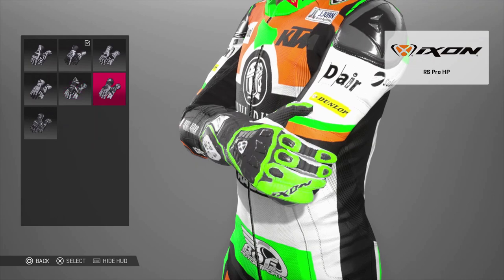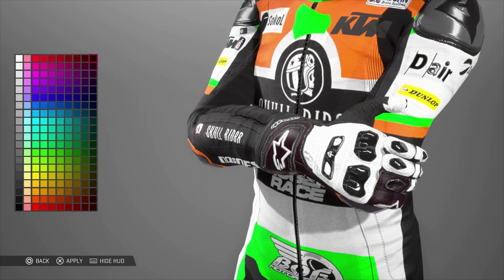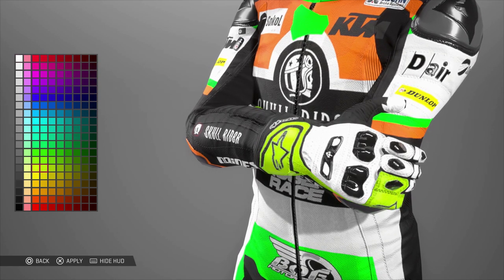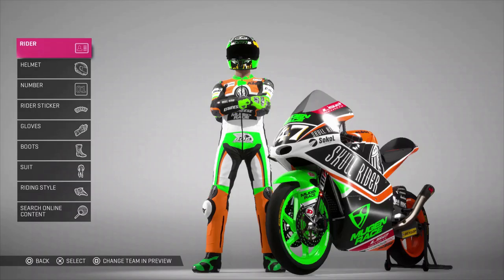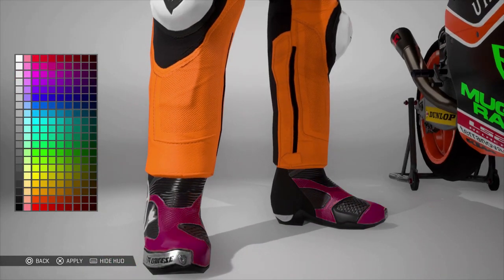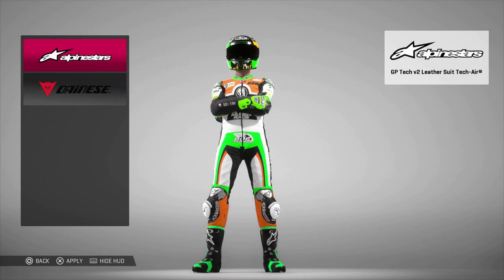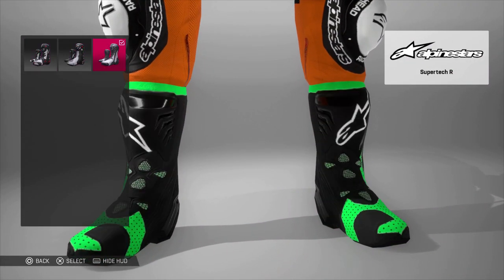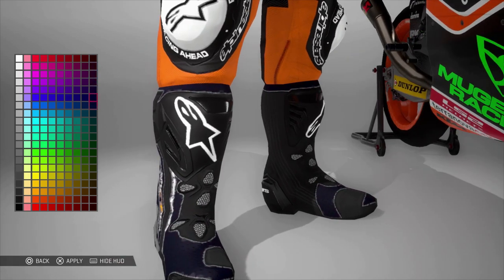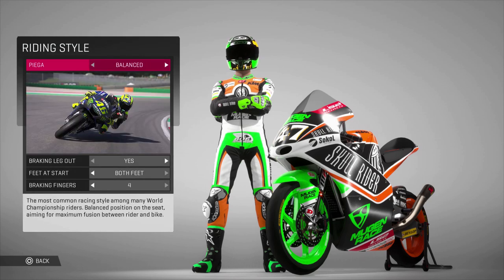There are a lot of customisation options for custom numbers and custom helmets, but it's a little disappointing regarding the actual uniform. For gloves and boots, you can only change one colour — either white or black with whatever colour you want. The boots differ depending on which suit you've picked. For example, the Dainese leathers come with smaller boots strapped under the leather, while Alpinestars opts for boots over the leather on the opposite side, with three boot choices versus one with Dainese.